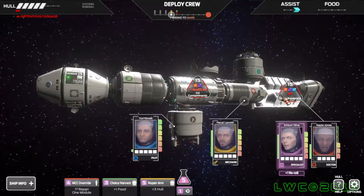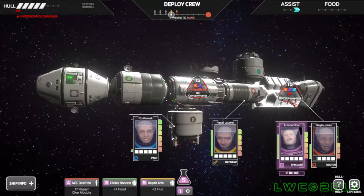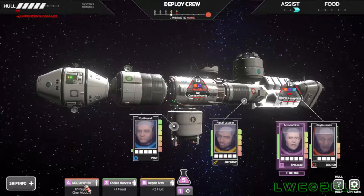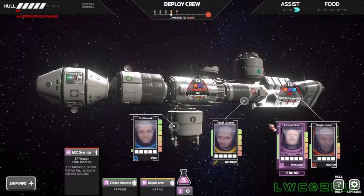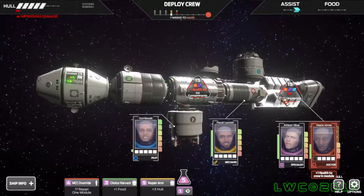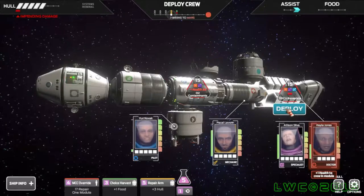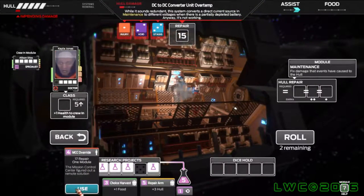Yeah, so this isn't the Cowboy Bebop take on space where you can just sort of open up your spaceship's hatch, jump out, float around in space, and be perfectly unharmed. I really wish more people took that stance on space — just float around in it.